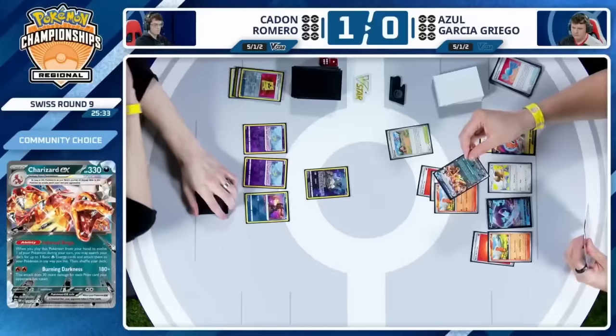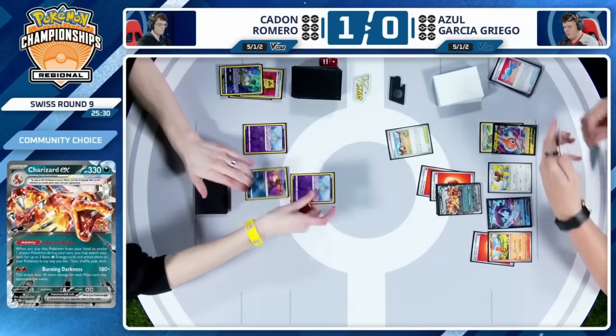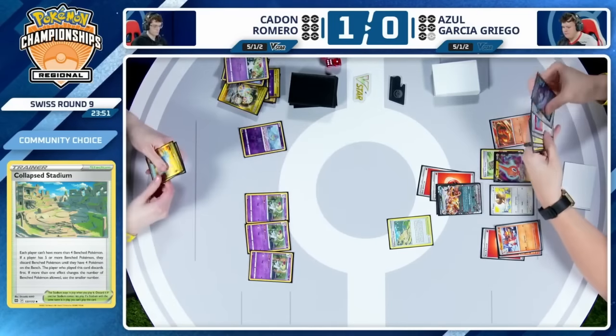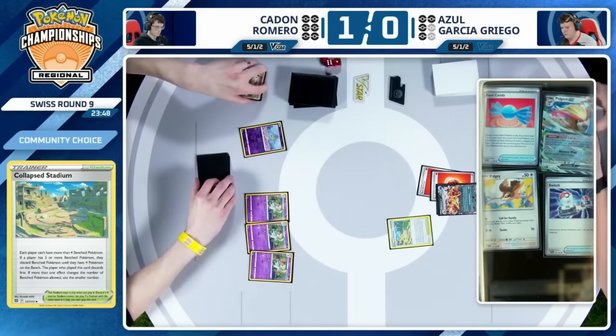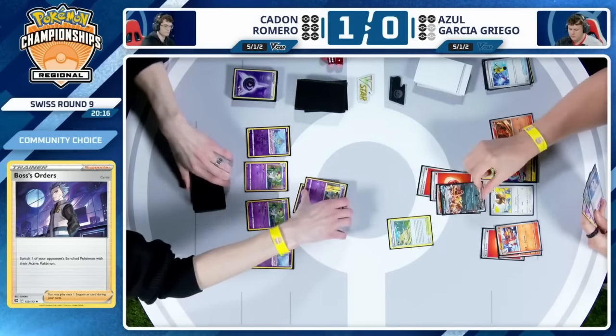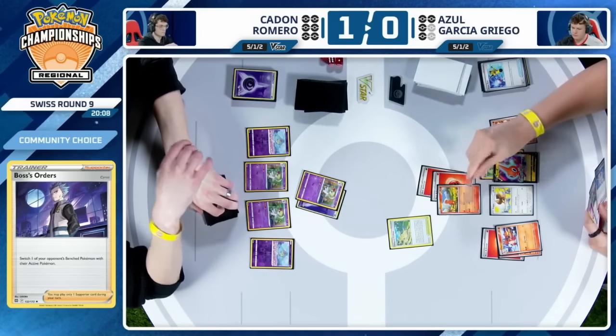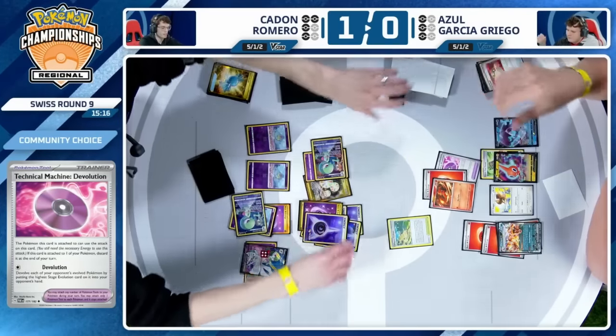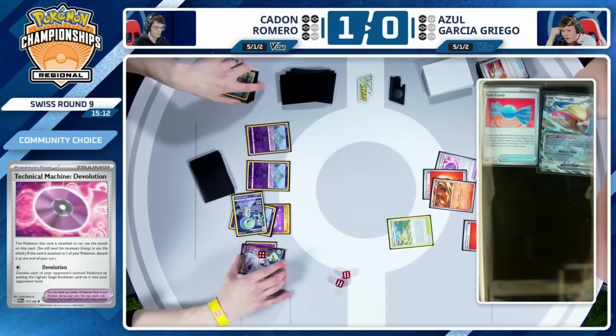We've got enough time for game three — 14 minutes, let's go! This is history in the making. Game two: Azul started off early with a turn two knockout on the Mew with the Collapsed Stadium, getting rid of Lumineon and Radiant Greninja. Mirage Step from Caden was able to keep him alive for a little bit, but just not finding the right combination of cards. Azul able to just take knockout after knockout, and then here's that Technical Machine Devolution to clean things up for game two and force a game three.